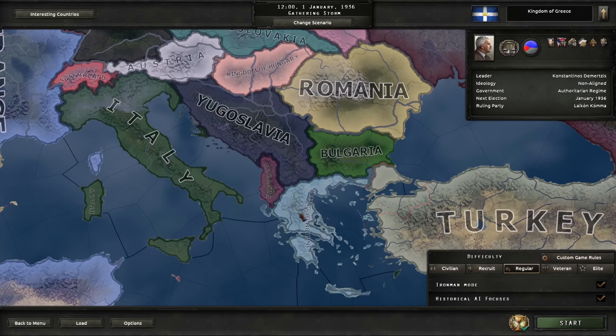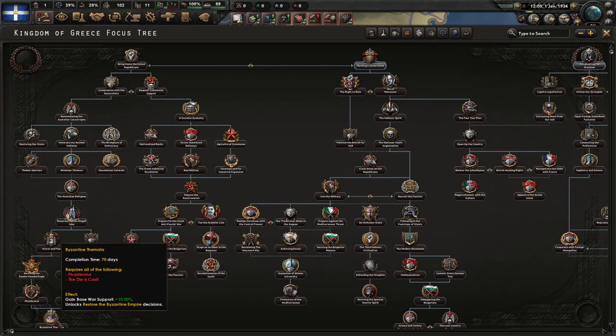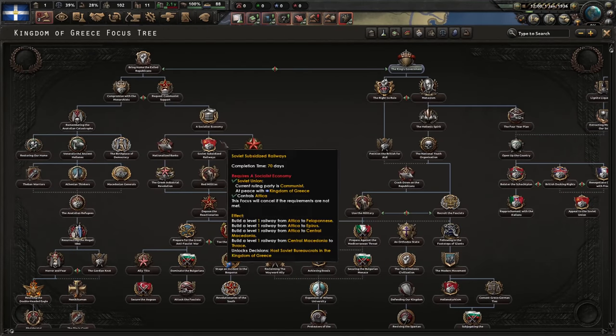Back to Hearts of Iron: regular difficulty, Ironman mode, historical focus, Greece. We start with a bunch of negative modifiers, but we will not worry about them - we'll just deal with them in time. There are two main paths: one leads to Byzantium or communism, the other to fascism if we choose. Anyway, we're going communist.